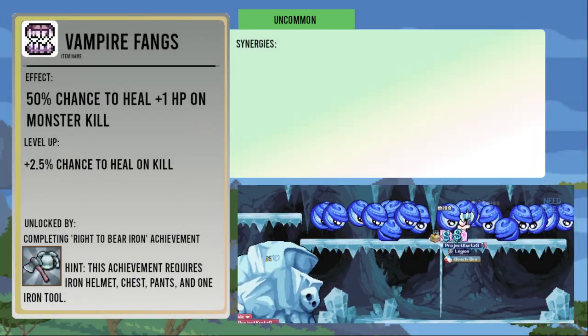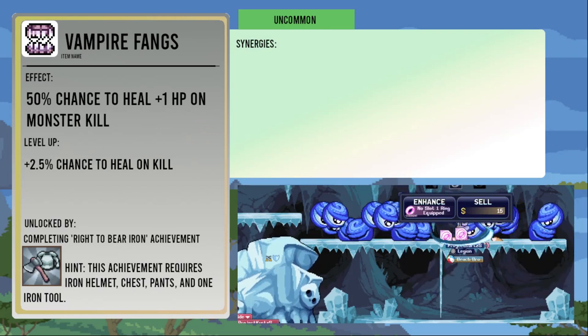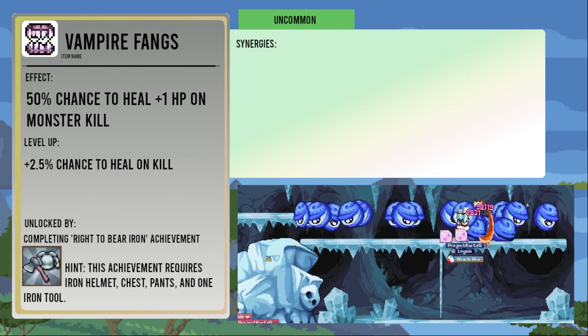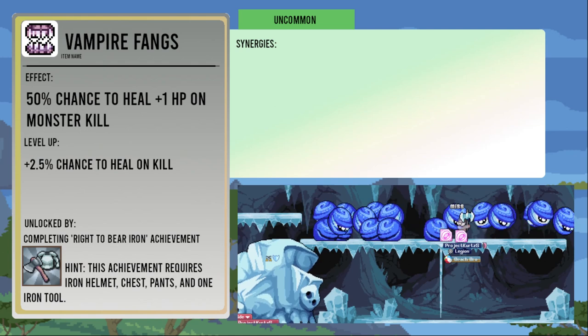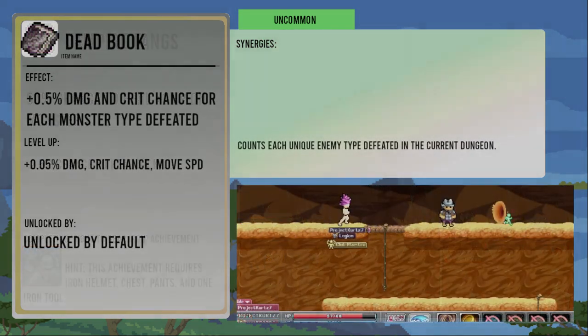Vampire Fangs give you a 50 percent chance to heal 1 HP each time you kill a monster, increasing by 2.5 percent per level. It's unlocked from the Right to Bear Iron achievement, requiring almost a full iron set and one iron tool. It caps out at 100 percent and will never heal more than 1 HP per monster kill, but it's also the only way to heal other than picking up food.